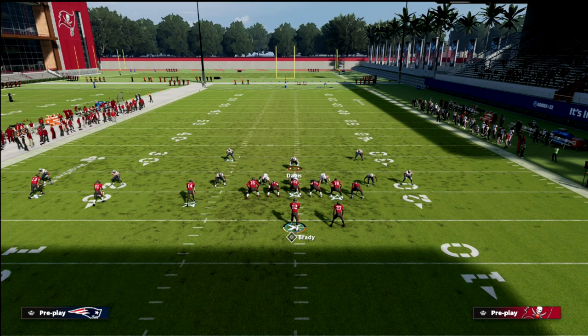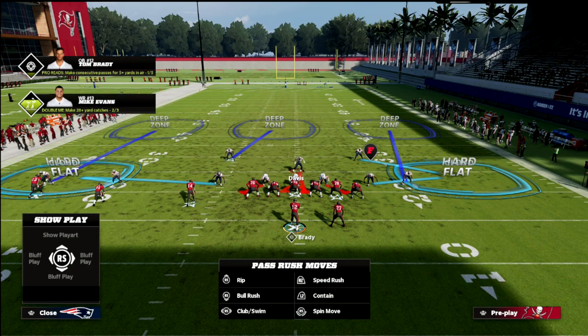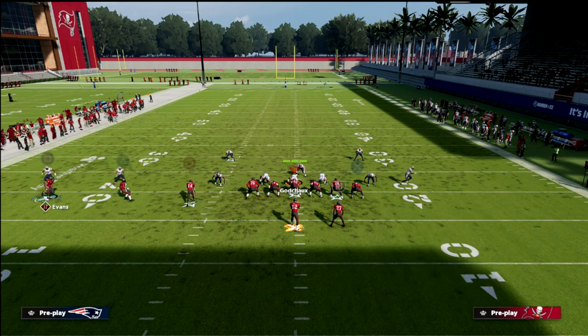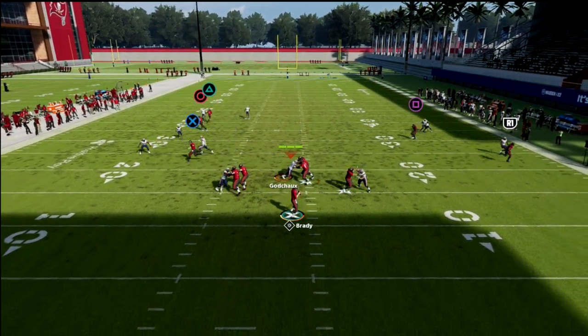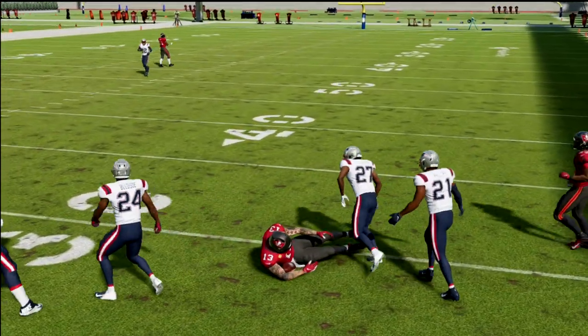Let's say they just blitz three — now they're really in trouble because there's truly no one in the middle of the field except their user. Now they're going to have to make a decision: am I going to go to the tight end or am I going to go to the curl? They choose to go to the tight end — well, we'll step up and check it down right there. This concept really does a lot for you.